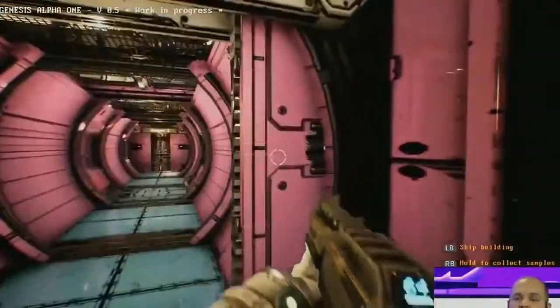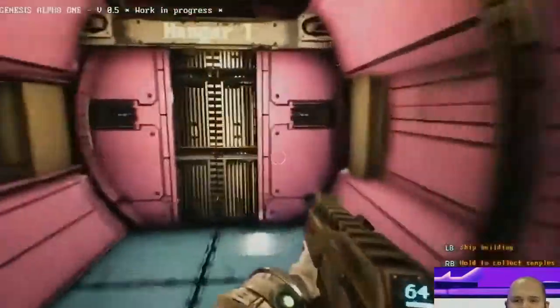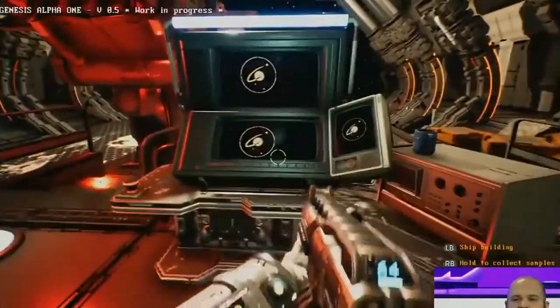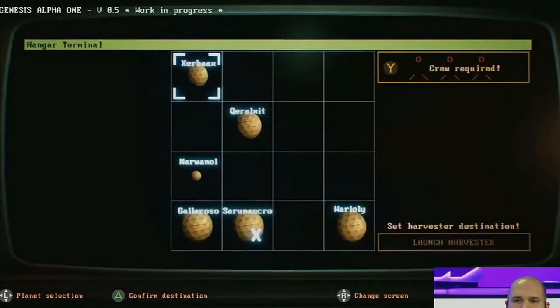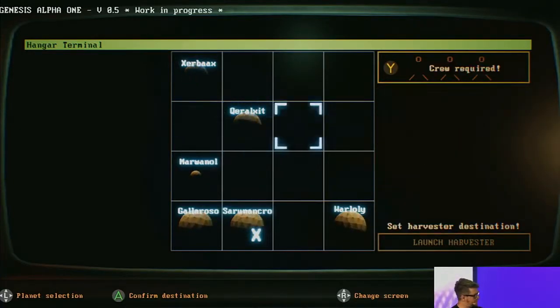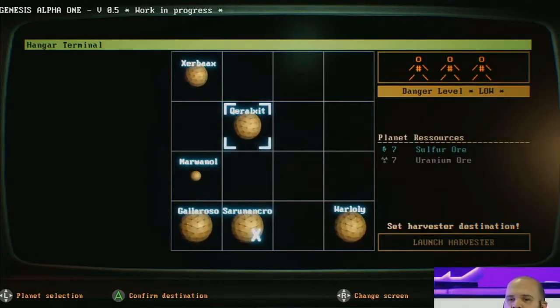A big part of the game is collecting resources in order to keep expanding your ship and continue on your journey. We're going to send the ship down to a planet to gather resources. You'll get the same ship every time at the start and build on that basic framework — but what you'll end up with is a ship that will be wildly different from other players.